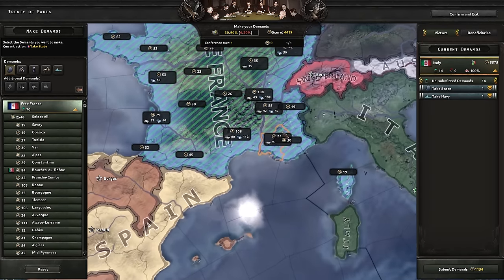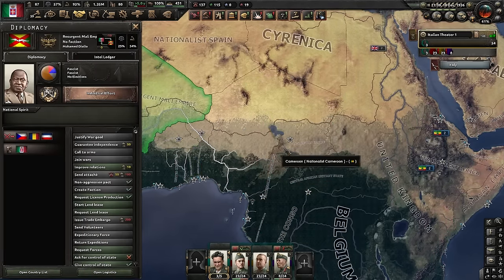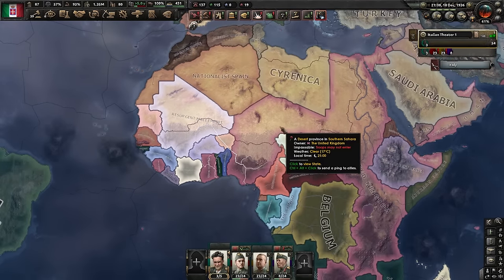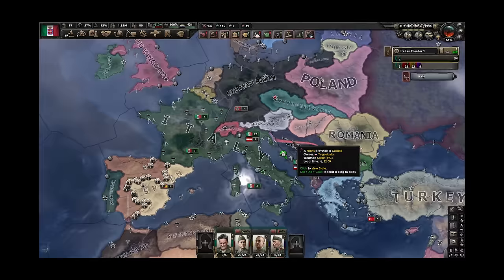For the next part I will ask all the HOI4 players to have a strong stomach, because I will turn Africa into a mosaic. Why did I do it this way? They all have their own focus trees and will go down the industrial route — that means a lot of free industry for me. On top of that, I don't have to garrison any of the land. So I get all the guns, all the factories, and have to invest nothing. It's pretty good.